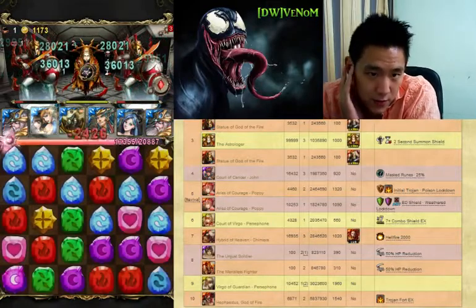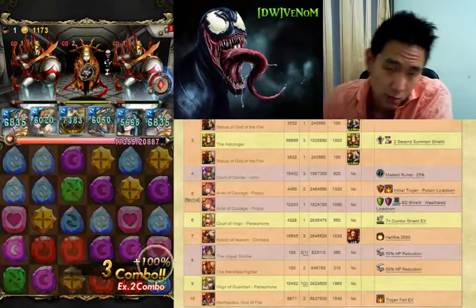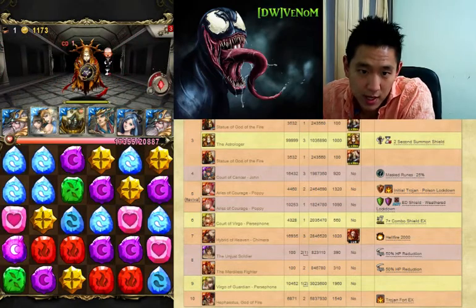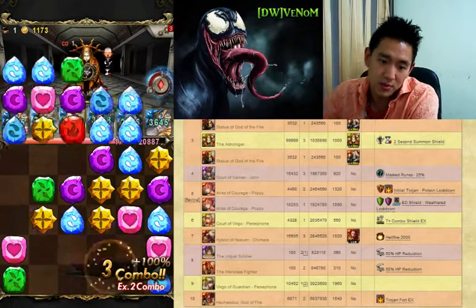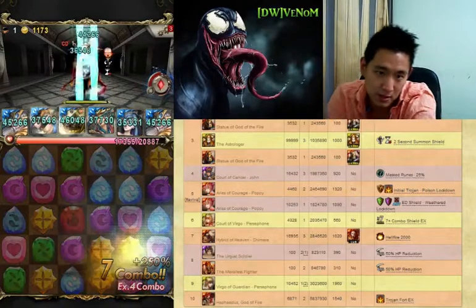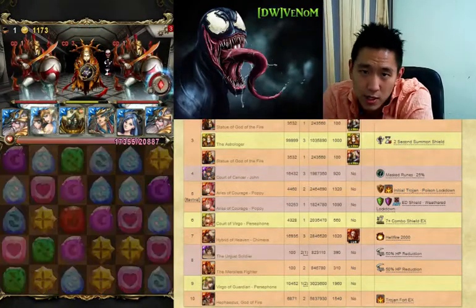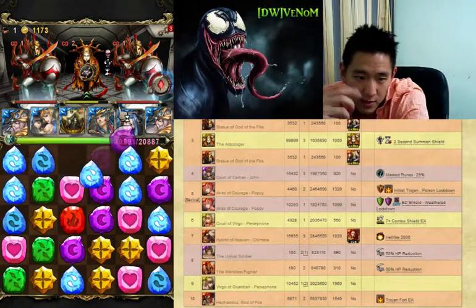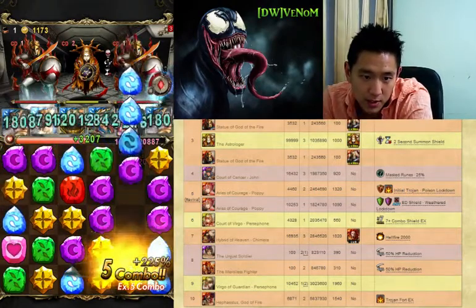This stage you have two soldiers and the middle astrologer. The astrologer will kill you in one hit, doesn't matter how much HP you have, if the two statues on the side are still alive. So best to take out those statues and he won't attack you — he'll revive his minions instead. What I did was stall on this stage: kill the two statues as soon as possible, then do minimum damage to the astrologer in the middle. He'll obviously keep respawning his statues.